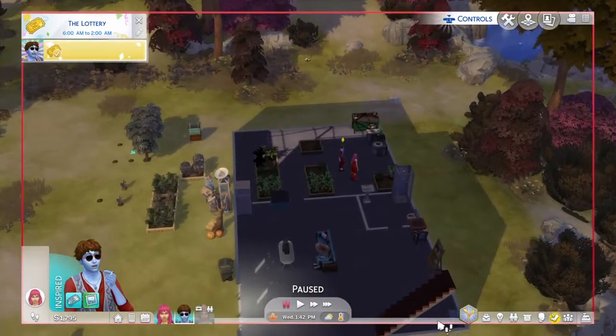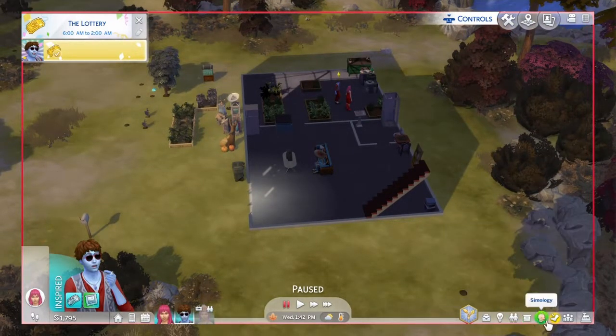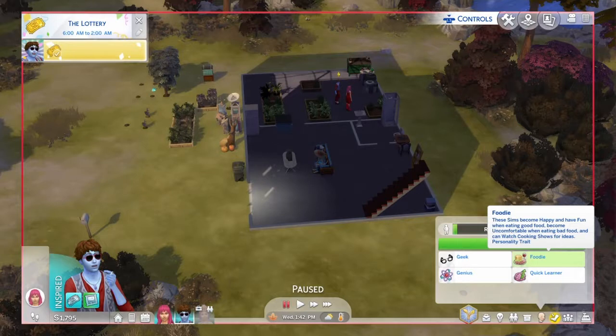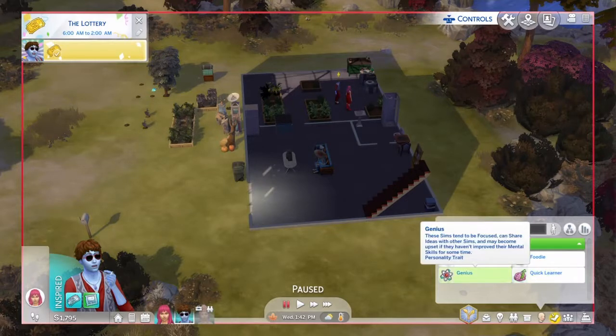He is one of those - what do you call them - geniuses. He is a geek. He gets happy when he reads sci-fi or playing video games. May become tense if they aren't played much. He is a foodie, he loves good food. He is a quick thinker from choosing a knowledge aspiration. Quick learner - builds all skills a little bit faster.